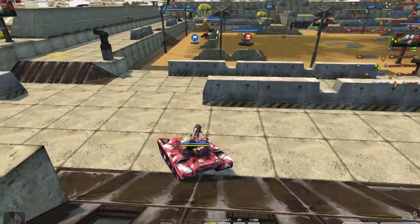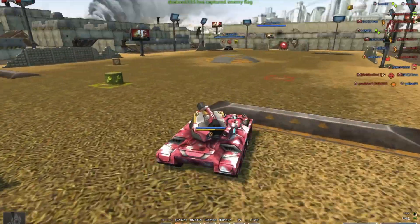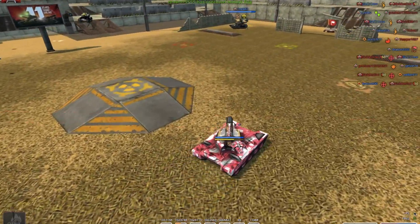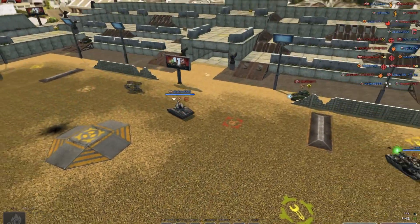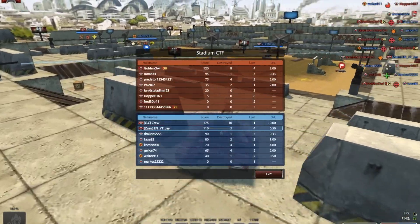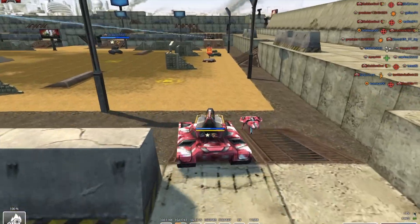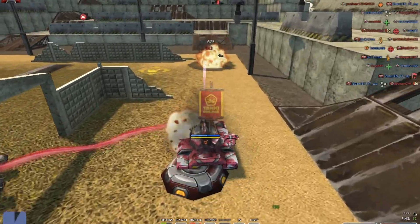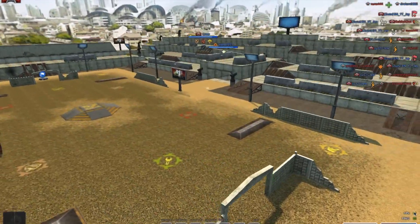We've got a Titan trying to capture the flag - what the heck! If he manages to capture it, that's just such a disrespect to your team letting a Titan capture. I have 110 score, 10 destroyed and 4 lost. I see a shaft looking at me and he did about half health. I'm going to try and kill this guy - I used my overdrive and just died. That was such a bad overdrive, used it for one guy who was already so low.